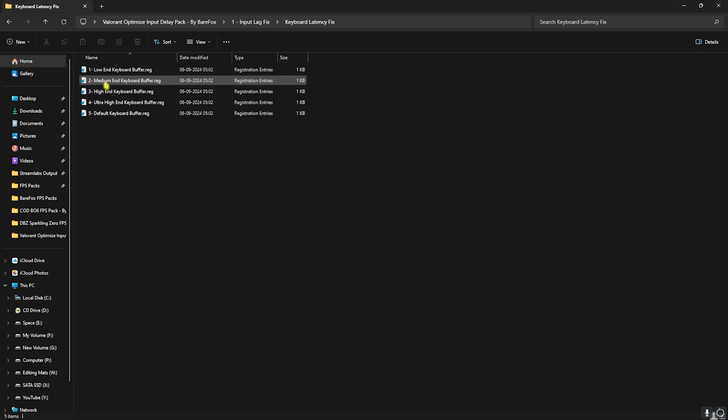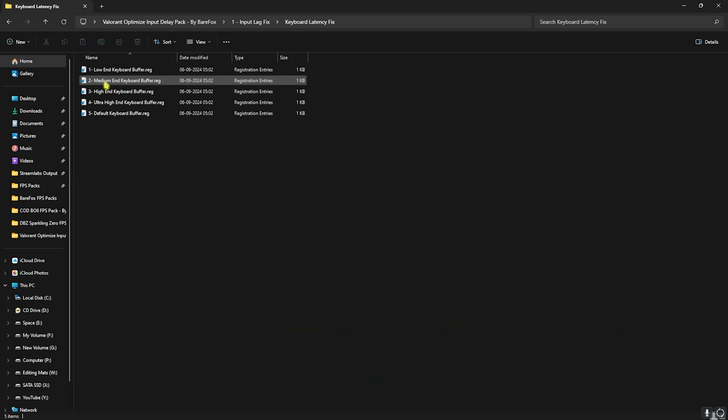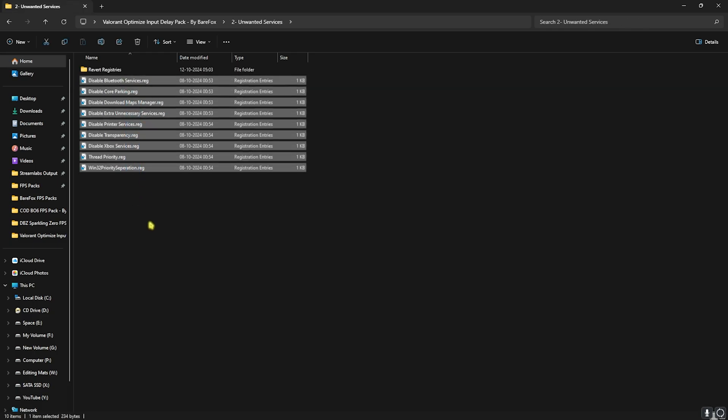The second folder is keyboard latency fix — comment your keyboard specs below and I'll tell you which buffer to choose from the list. The third folder is mouse latency fix, which includes 'disable pointer precision globally' — matching what we did earlier — and a 'fix mouse delay' file that sets correct mouse coordinates for better performance. Then go back to the main folder and open unwanted services, disabling all of them except those related to Bluetooth devices you use.